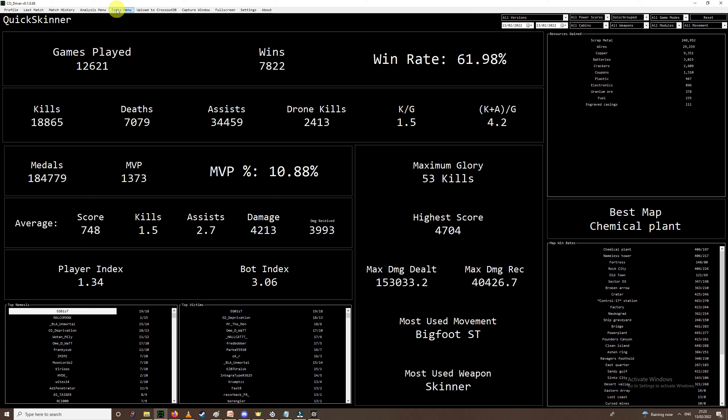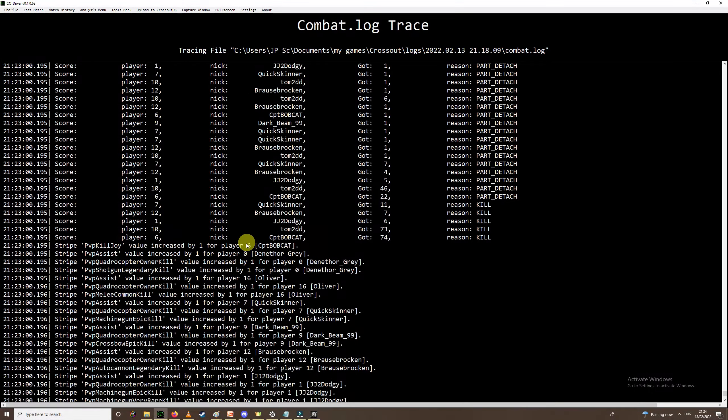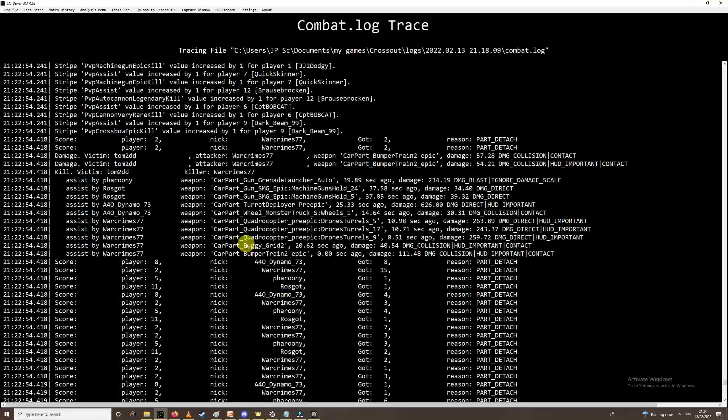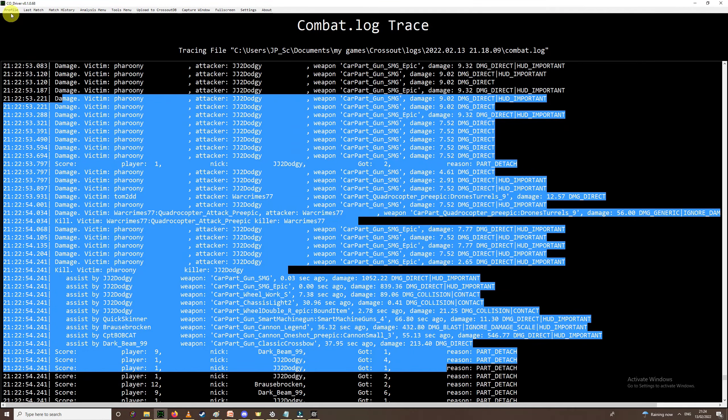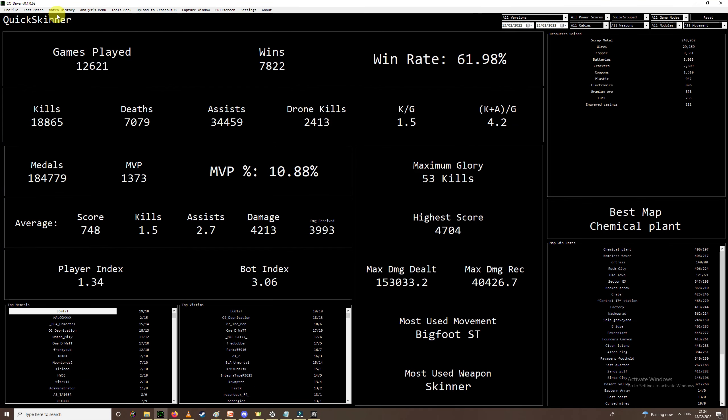First off I'll explain how CoDriver works. It takes file traces and log files — basically this big wall of information here, this is just the last game that I played — and it compiles it down into useful information for us, as you can see on the profile screen. This is everything here: every game that you've ever played, whether it be custom game, Bedlam, 8v8, PvE — all the information we've got.